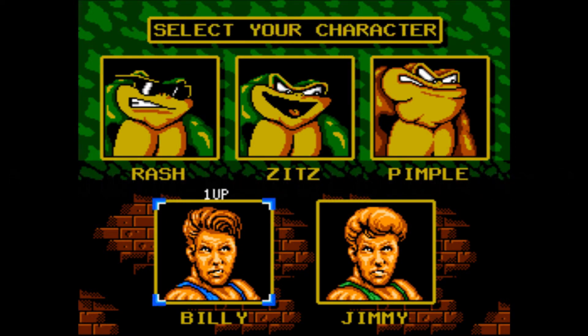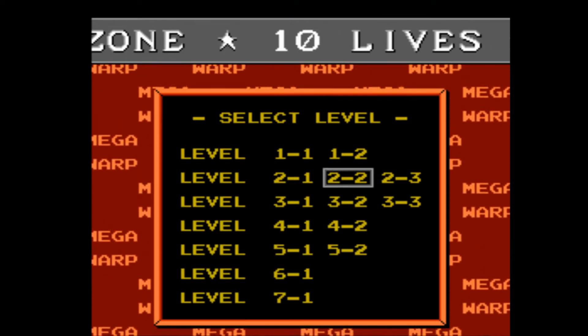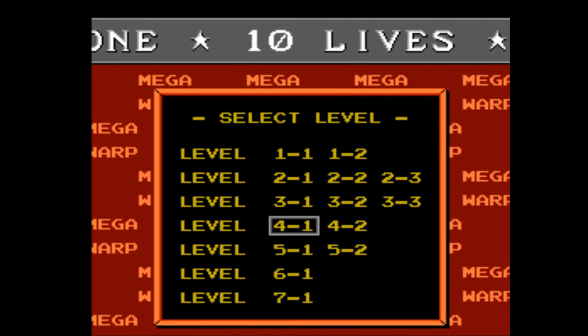And once you enter that correctly, select any character you like. And you get warp — so level skip — and ten lives on top of that.